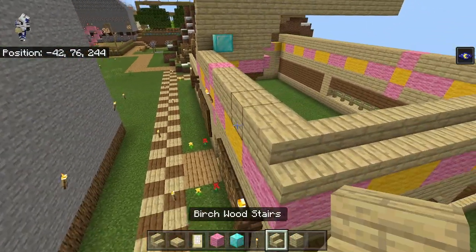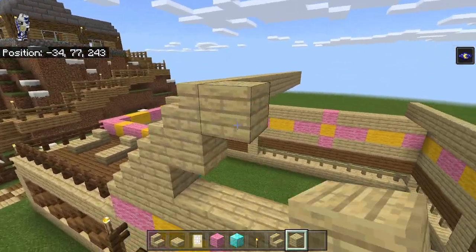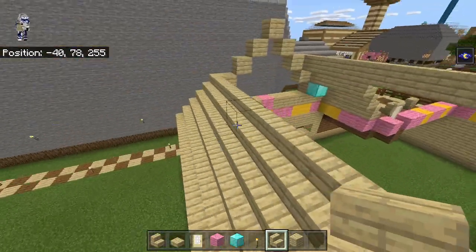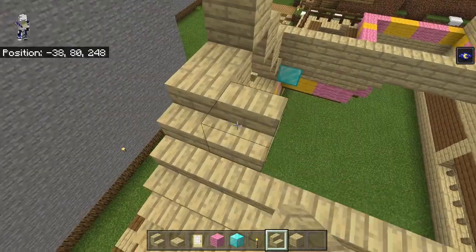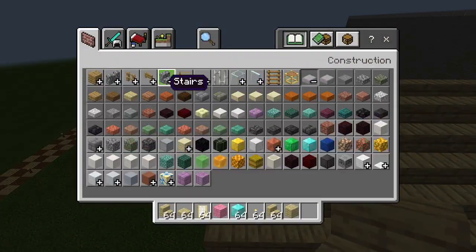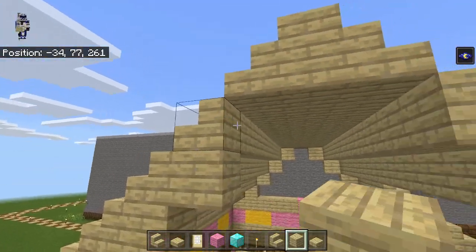We have those stairs and then we put this one in as the second row. Then we put these blocks going diagonally up — one up here, one up here, one up here, one up here — and it comes to one at the top. We can place our stairs on top of these all the way across. We fill this in and it gets some slabs on top just like that, and we add all these blocks down here on this side as well.